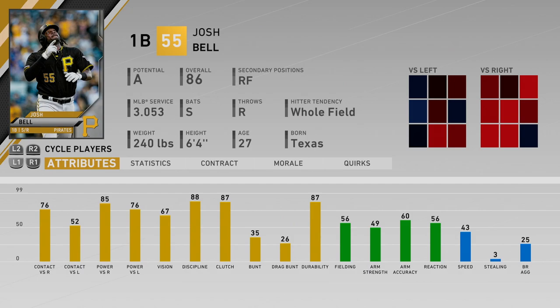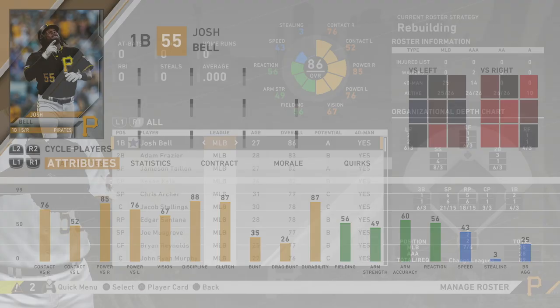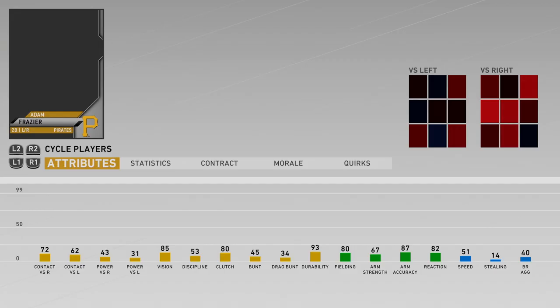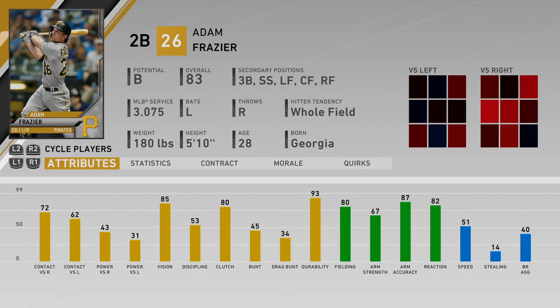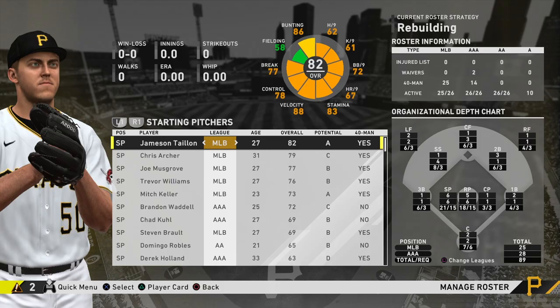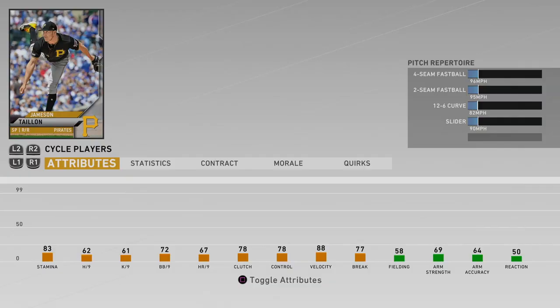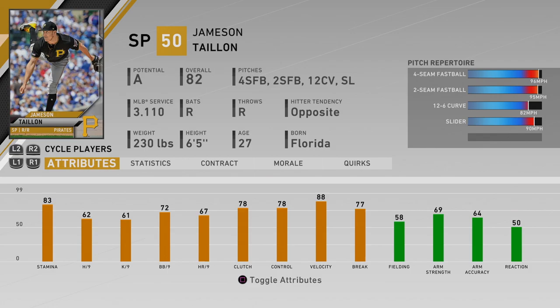Josh Bell is the best player in this entire franchise — he's a first baseman with lots of power and is a great hitter, obviously not the best defender. Then we have Adam Frazier, kind of an all-around utility man — decent at everything, not gonna have much power but a decent defender with good contact.